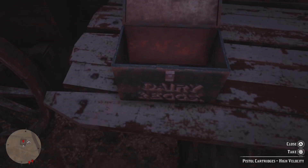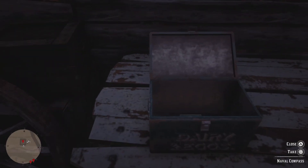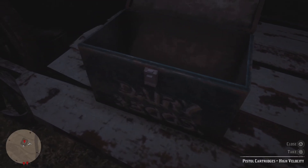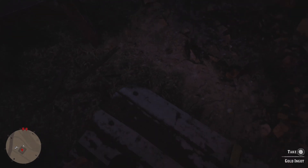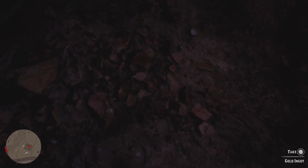There should be a gold bar in here. Go ahead and pick up those things. Once you pick them up, you can actually kick the gold ingot out onto the ground and then pick it up. Sorry for the lighting, it just turned dark. Once you pick up this gold ingot, you go back to your horse.